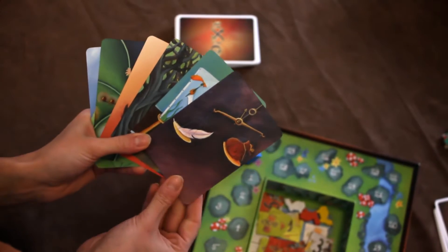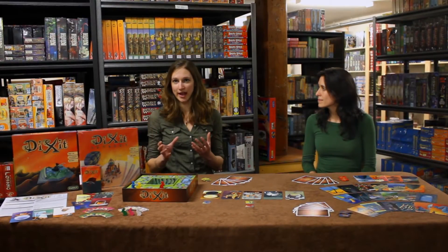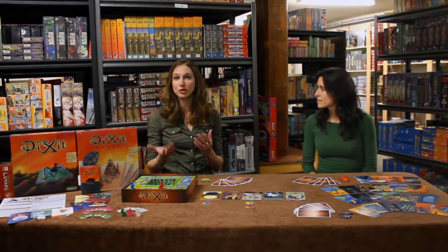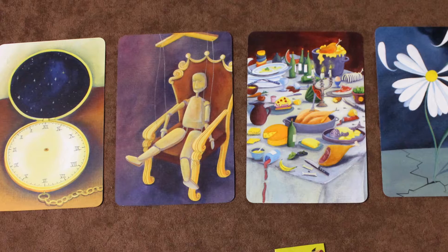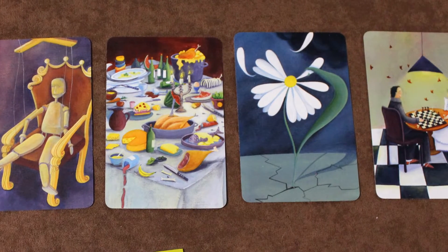Each round has one player take on the role of the storyteller. The storyteller chooses one card from their hand and provides a descriptive clue as to its identity. This can be a sentence, a phrase, a word, or even a sound or a song. Really the only limit is creativity, and the same card can conjure up a surprising range of interpretations.